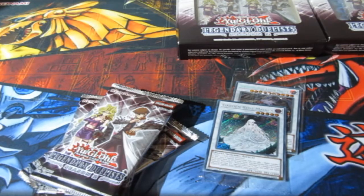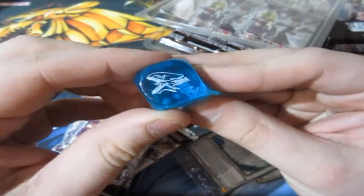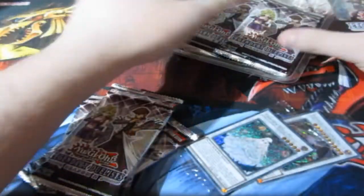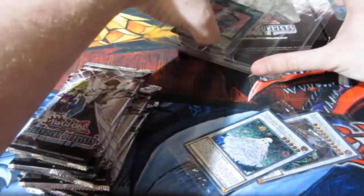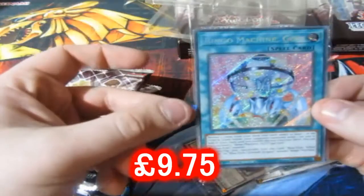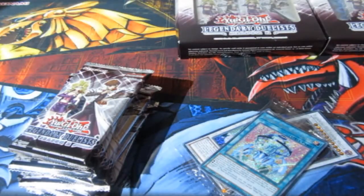Let's crack this open really quick. So we have ourselves a blue dice here, a blue and white one, which of course is a Blue-Eyes White Dragon dice — lovely. And let's see what the promo is. Bingo Machine Goal! That is a good Secret Rare right there for a promo. I'll take it.